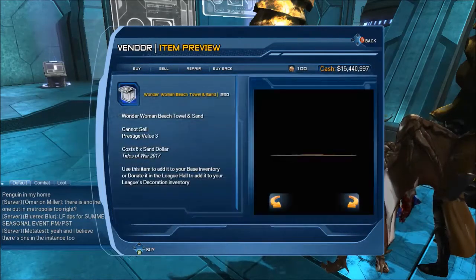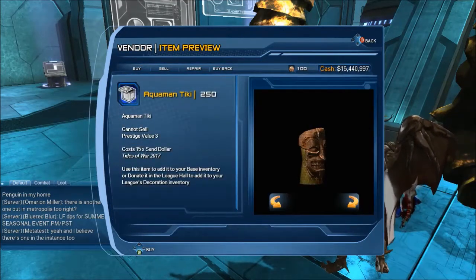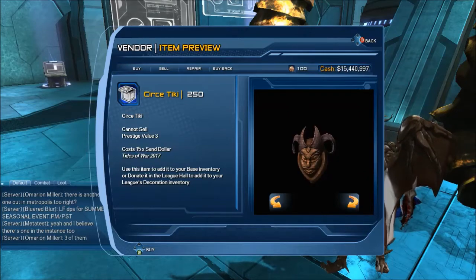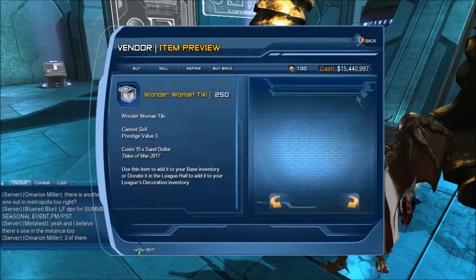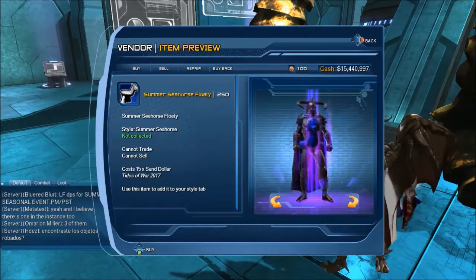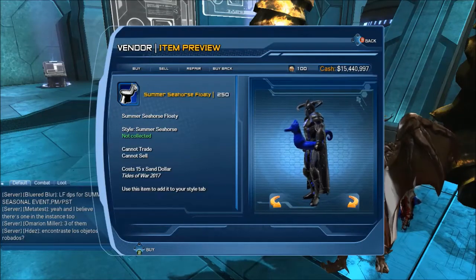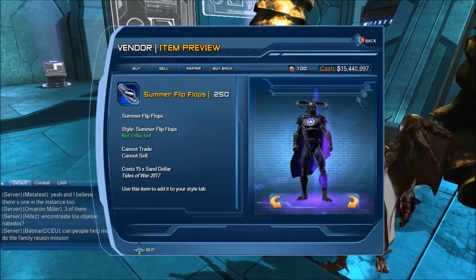We can't look at the beach stuff because they're flat — beach towel and sand. Aquaman Tiki, Circe Tiki — that almost looks like Harley. I like this sandcastle. Wonder Woman Tiki. And we've got some new floaties, which are waist items now, so they're not attached to a leg style. Flip-flops.